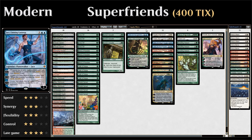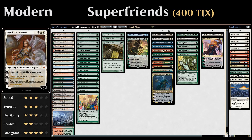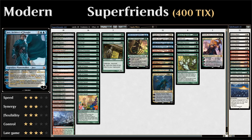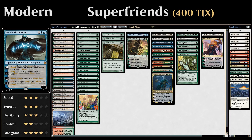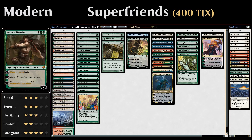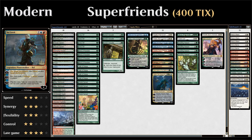At four mana we have Elspeth, which makes soldier tokens and can ultimate right away making your creatures, artifacts, enchantments, and lands indestructible. We have Gideon, Ally of Zendikar, which also makes tokens. Jace, Architect of Thought can ultimate right away letting you search both libraries for a card and put it into play. Jace, the Mind Sculptor is just a powerful card advantage engine. Chandra, Torch of Defiance can also ultimate right away with Doubling Season creating her powerful emblem.